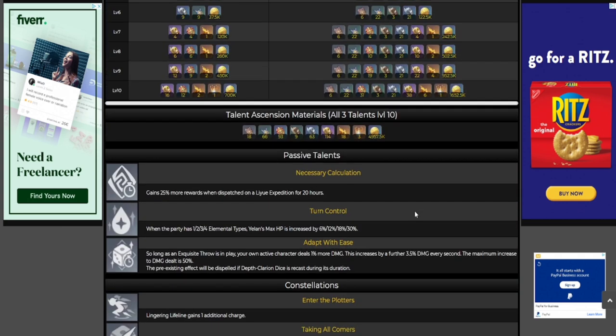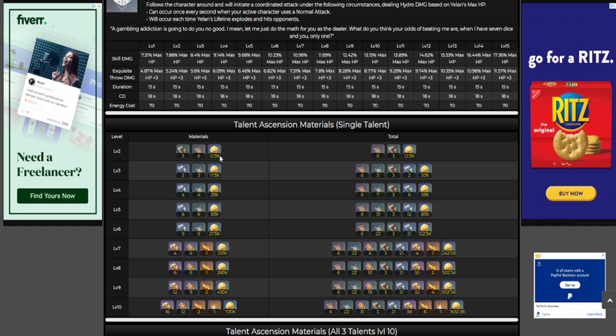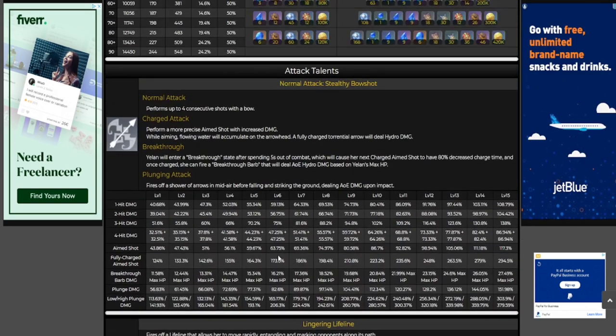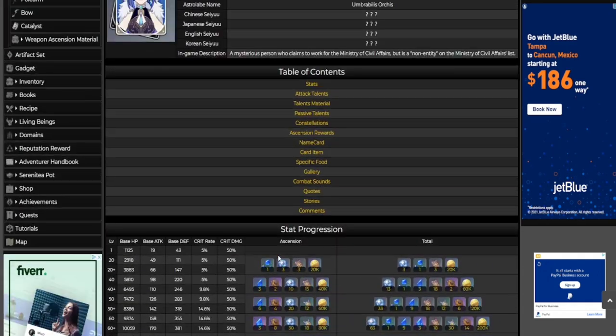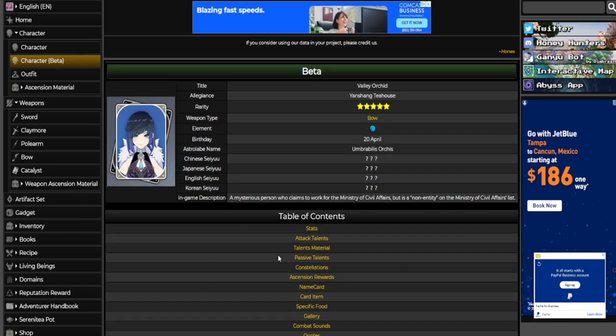Anyway, that is Yelan within her kit — her talents, her ascension materials, her level-up materials. That is everything you need to know about Yelan herself. She's a fantastic character, she's going to be great, she's going to enhance anyone's account, and she's going to be able to deal damage while being able to support the team slightly. She's just a fantastic, extremely well-rounded character.